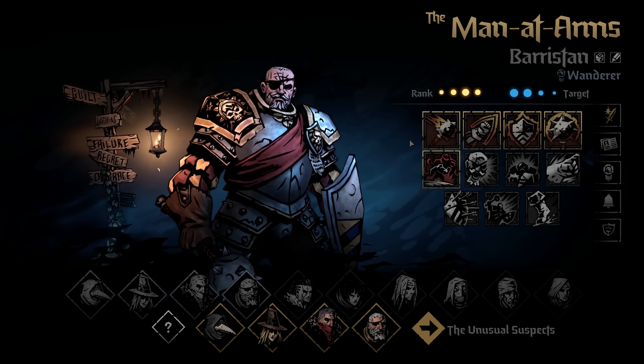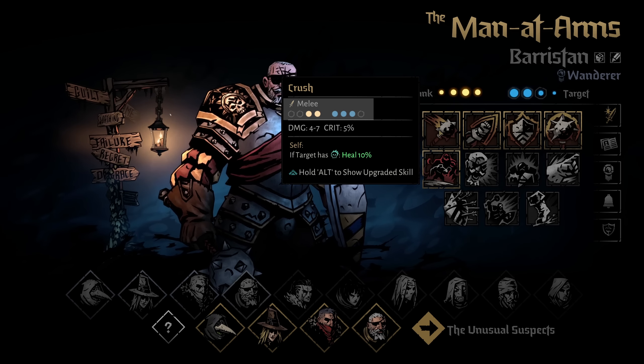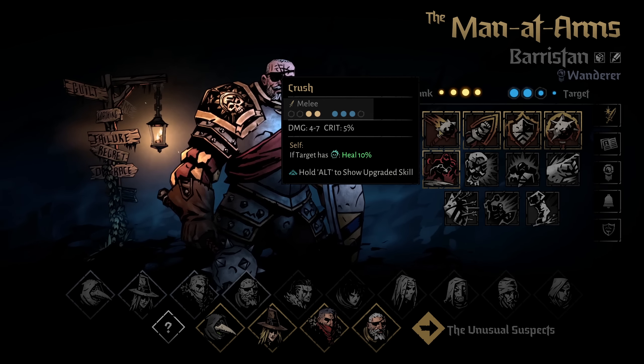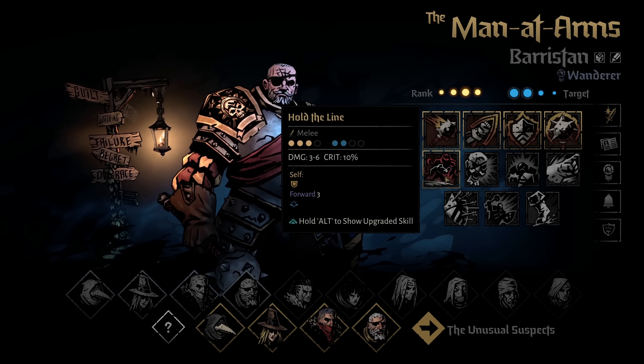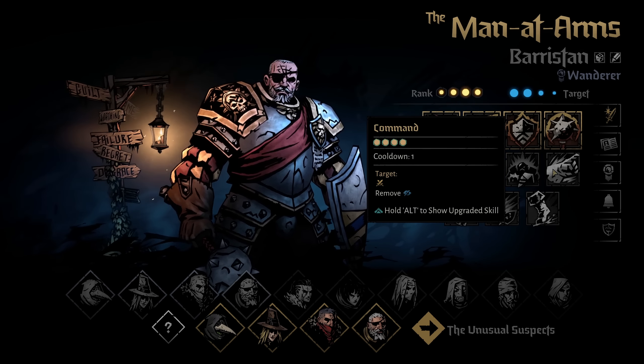You can also see pips on any skill you highlight. If you highlight Crush, you can see the Man-at-Arms can use it in positions 1 and 2, and it can hit enemy positions 1, 2, or 3. This is a wonderful guide to help you find a skill to hit a certain position — for example, if a boss requires you to hit position 4, you can select skills that allow you to do that.